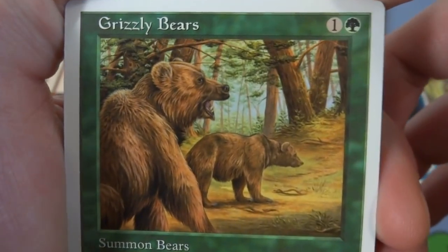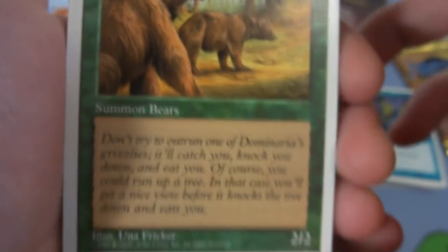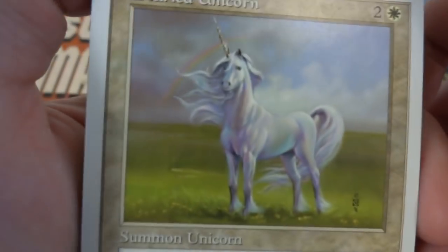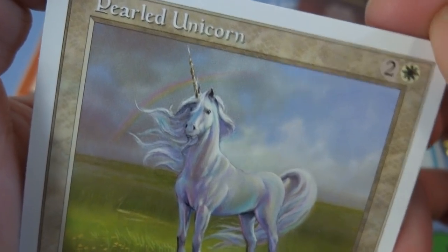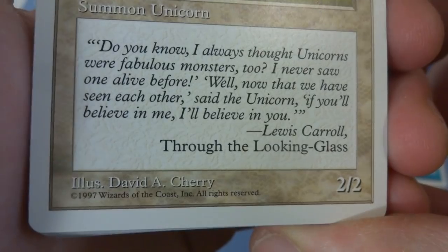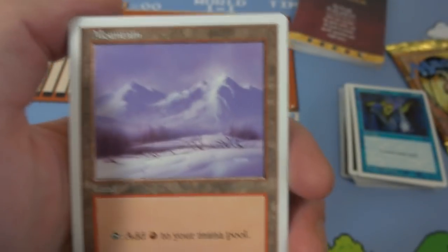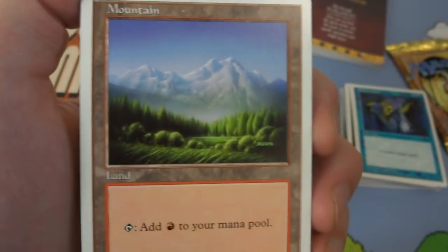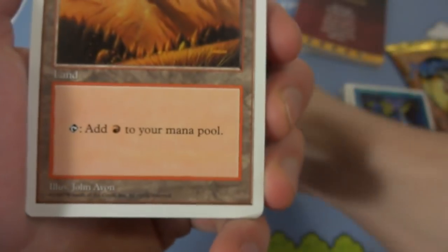Got classic Grizzly Bears — two of them hanging out in the forest, beautiful shading on their fur and lovely depth between them and the trees in the background. It's one and a green for a 2/2 creature by Una Fricker. Got a Pearled Unicorn — beautiful card, look at the iridescent colors, got the rainbow in the background. Two and a white, really long horn, almost looks golden with a little glint going off it, beautiful green grass by David A. Cherry. It's a 2/2 creature, summon unicorn. Got myself some mountains — just classic red mountains, some snowy, all by John Avon.